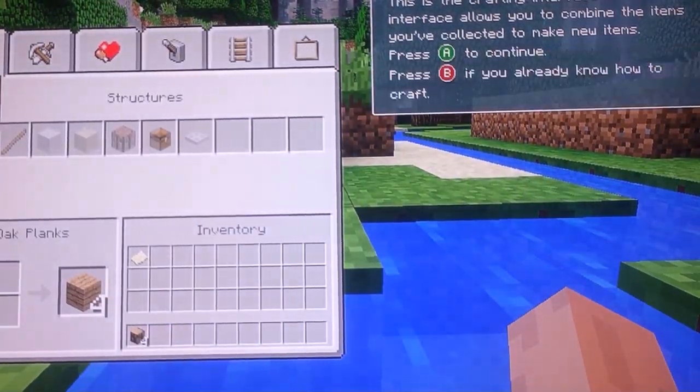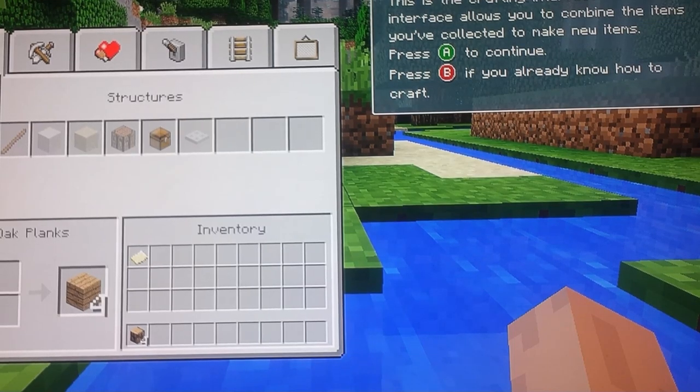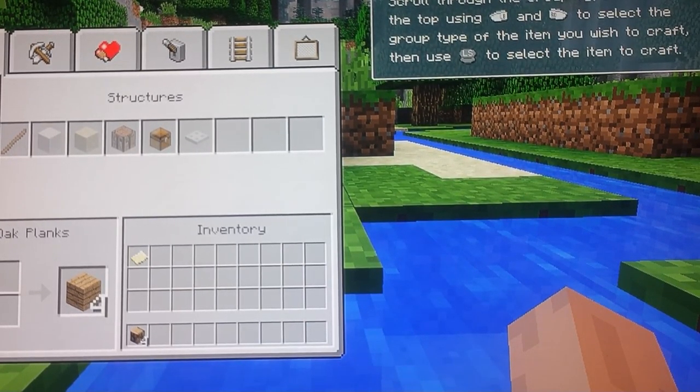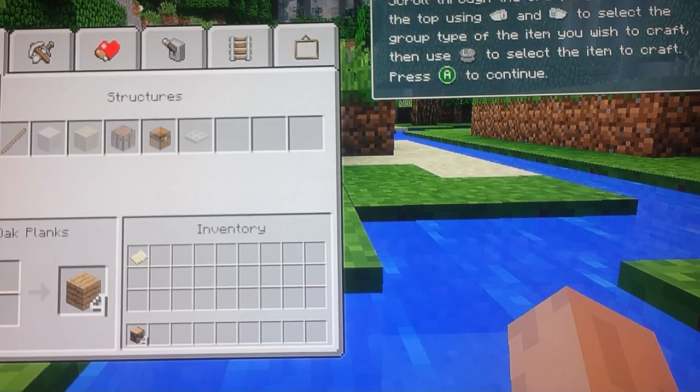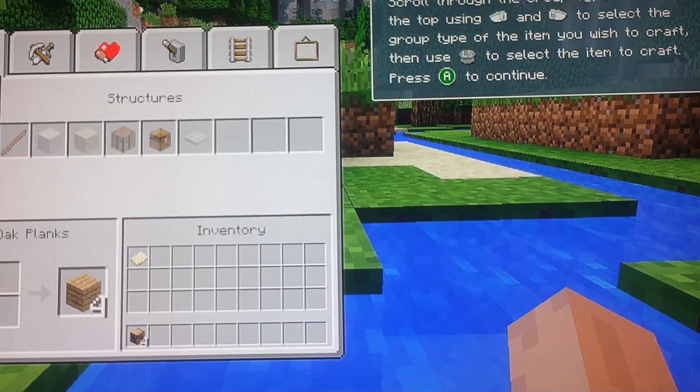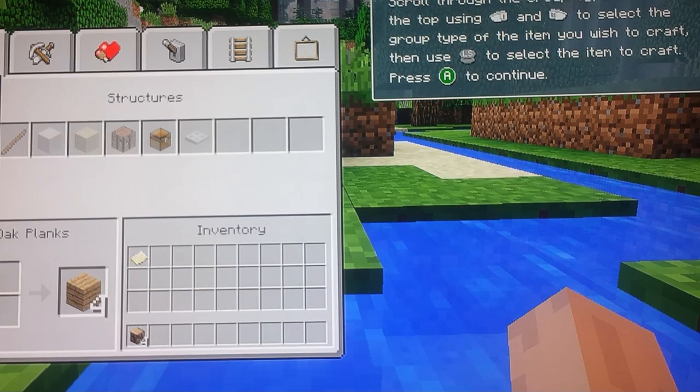This is the crafting interface. This interface allows you to combine the items you've collected to make new items. You can scroll through the group type tabs at the top using LB and RB to select the group type of the item you wish to craft, then use LS to select an item to craft.